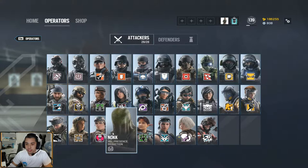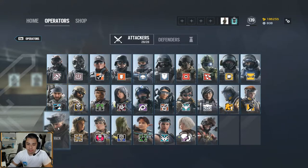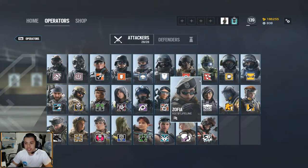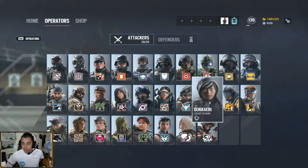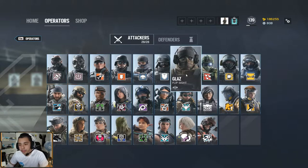Those are the basic roles. We have hard breachers like Hibana, Thermite, Ace, and Maverick, and soft breachers like Ash, Sledge, Buck, and everyone else with a breaching charge. The rest are entries or refraggers. Dokkaebi is also a support and counter-roamer since you can detect roamers, but it can get countered by Mute. Sniper ops aren't really that important, but I use Glaz by smoking myself and looking through angles while prone.